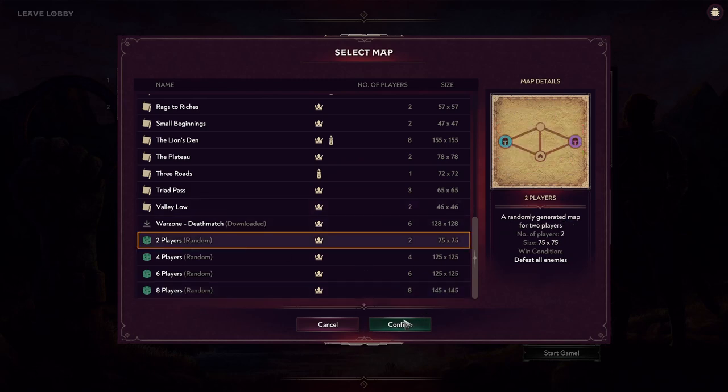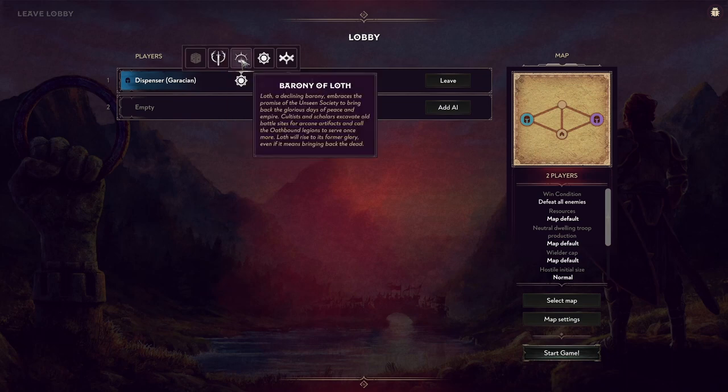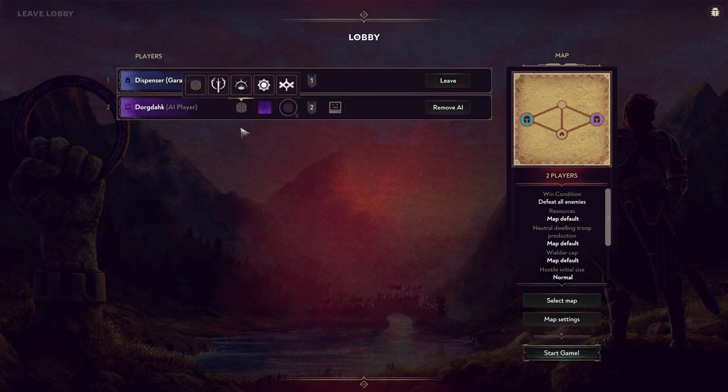Let's do two-player random. I'll play as the Barony of Loth because that's my favorite, with a random starting leader, and I'll go with purple — my second favorite color. For the AI, let's do a random faction so we have no idea what they're going to be, and I'll make them a much clearer color since I'm colorblind. Random faction, random hero to start.